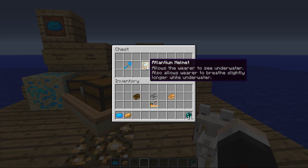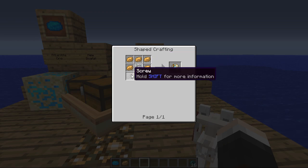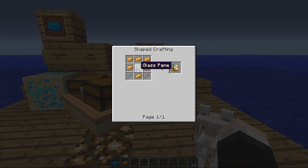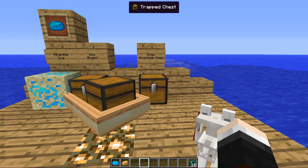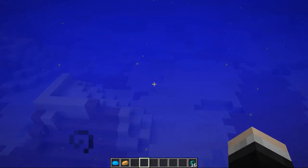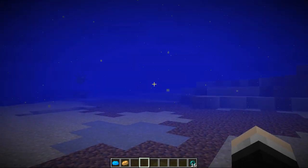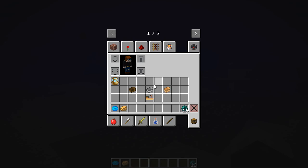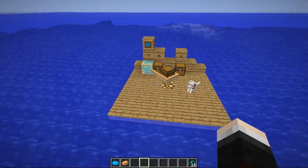Then we have the Atlantean helmet. The description says it allows the wearer to see underwater, and also allows the wearer to breathe slightly longer while underwater. This one has a crafting recipe: it requires six of the brown Atlantean, two screws — crafted by putting two iron nuggets together — and one glass pane in the middle. It looks like one of those really old school scuba diver helmets. When you jump in water it gives you night vision endlessly, so you can see a lot better underwater. It will also allow you to breathe underwater for a long amount of time.